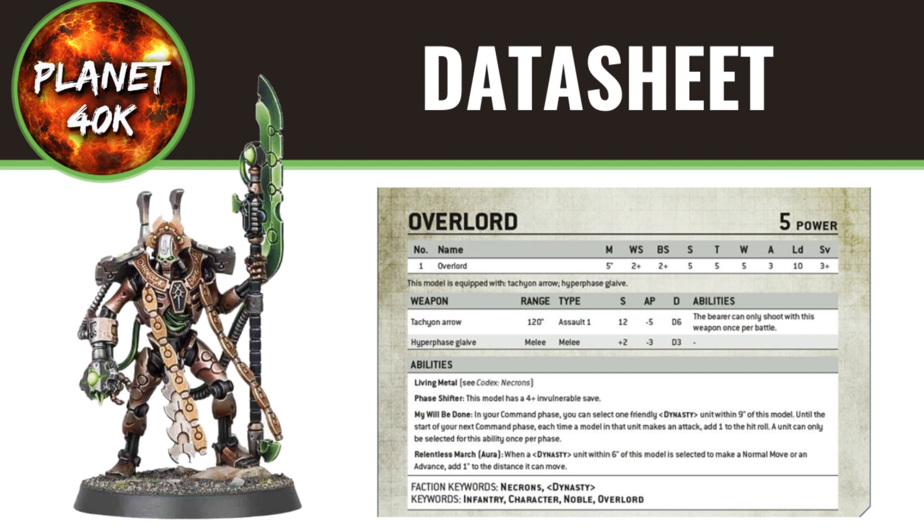There's a second ability called Relentless March, which is now an aura buff. When a dynasty unit within 6 inches of the model is selected to make a normal move or advance, you can add 1 to the distance. Previously, these two rules were one single rule, and they only worked on infantry units within 6 inches rather than 9. Now they've separated the rules into two — one is purely a hit buff that works on any type of unit, not just infantry. And Relentless March works as an aura for anyone within 6 inches, so it's not just one unit. The only nerf is that it no longer adds to the charge roll, which it previously did. This gives much more flexibility to your army, buffing multiple units at once.